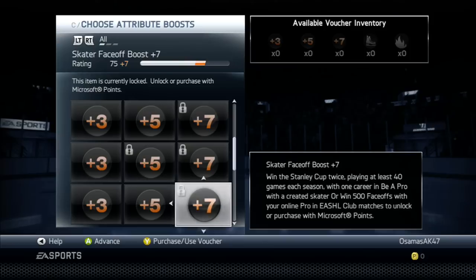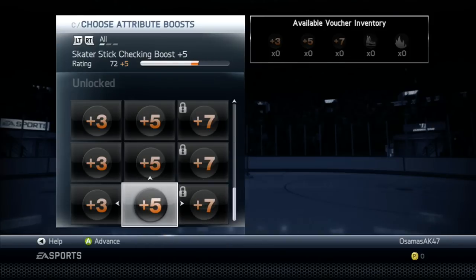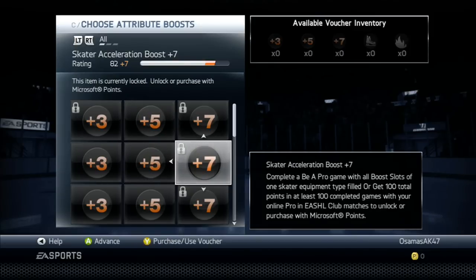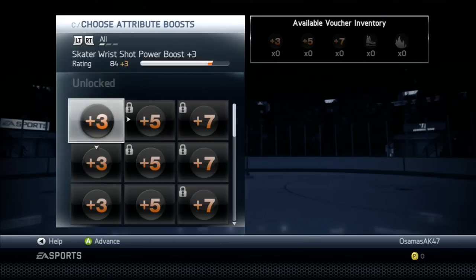Offensive awareness, defensive awareness, speed plus five — I already got that from getting a hat trick in the game. This would be easy if you have all three stick boosts unlocked.